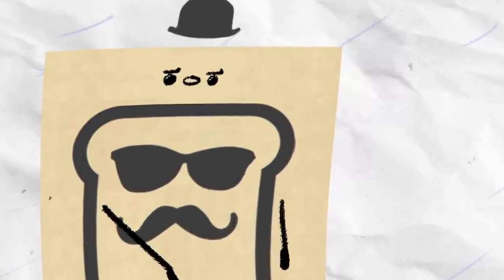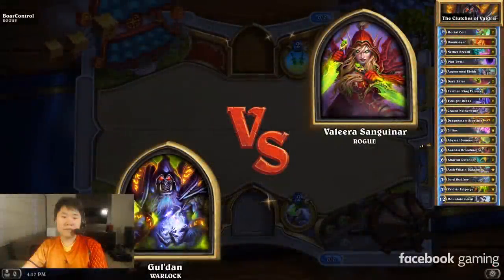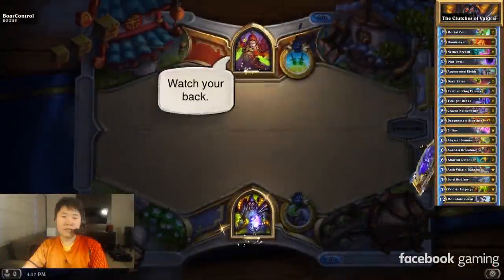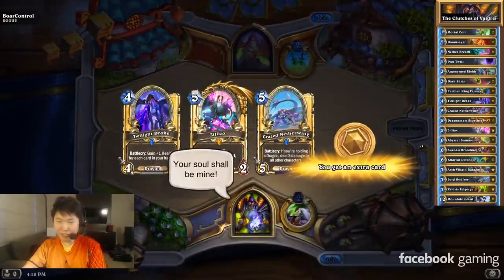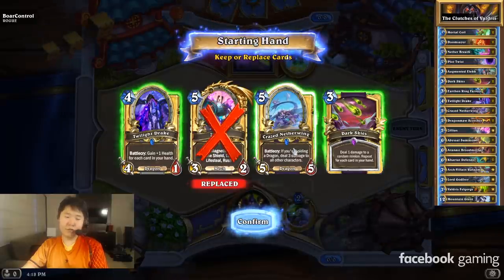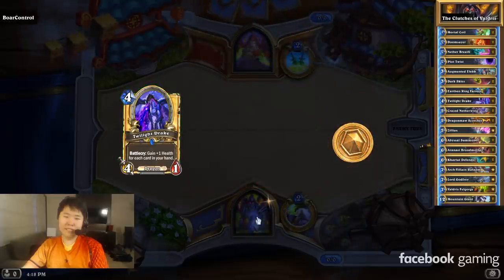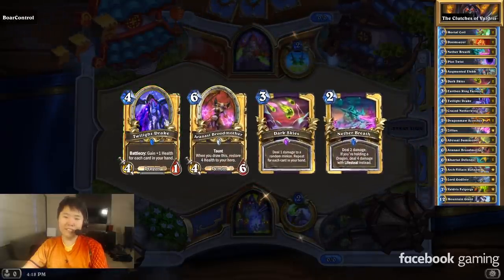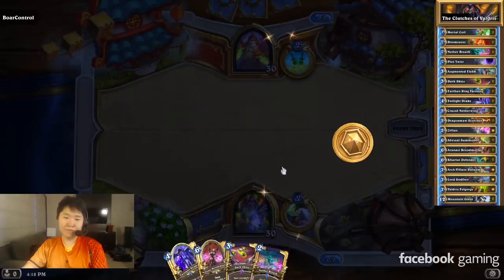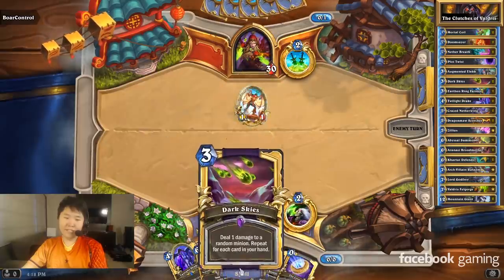Alright guys, how do I deal with the 1313 pirate? I don't believe I signed up to deal with this. This guy's toast. Rogue has Sap, but they don't have Vanish, as I so recently learned. Galakrond Rogue would be more OTK focused, right? I don't think they'd be aggro rogue. So I want mountain giant. Ooh, that's bad. Nevermind, it's aggro. Thank God I have Dark Skies.